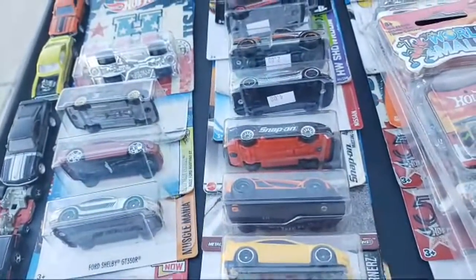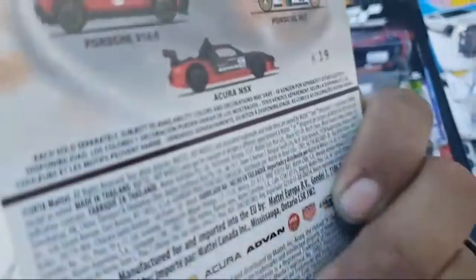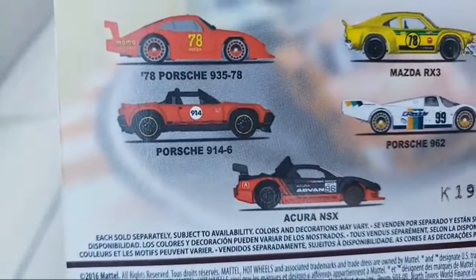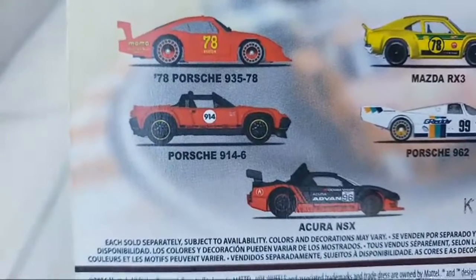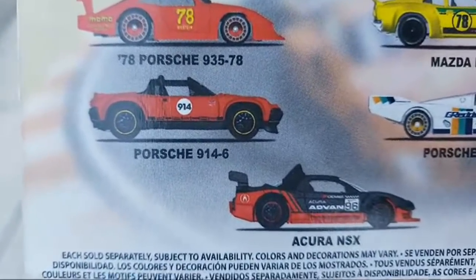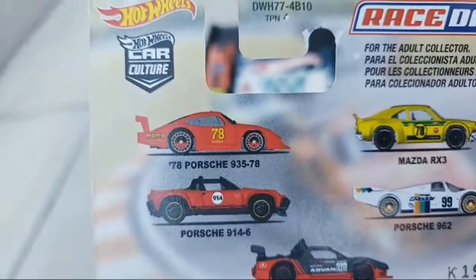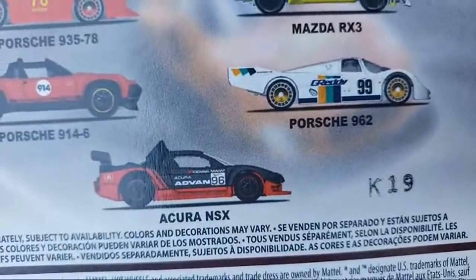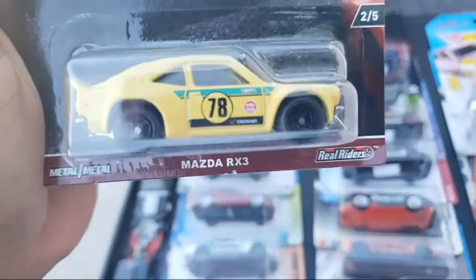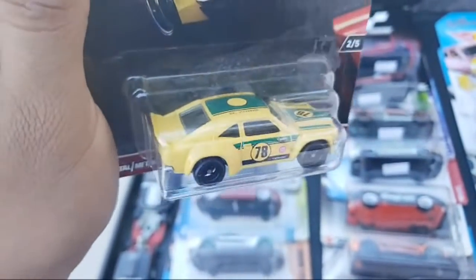Damn, take a look — this Mazda RX3. We got the Porsche 914 from Tony — Tony Counts sent us this Porsche, much appreciated. I'm talking about the one on the back, and then I found that one at a swap meet. Now we have the Mazda, so we're missing the Acura NSX and the Porsche 962. But yeah, I like the wheels — four spokes, very very nice.